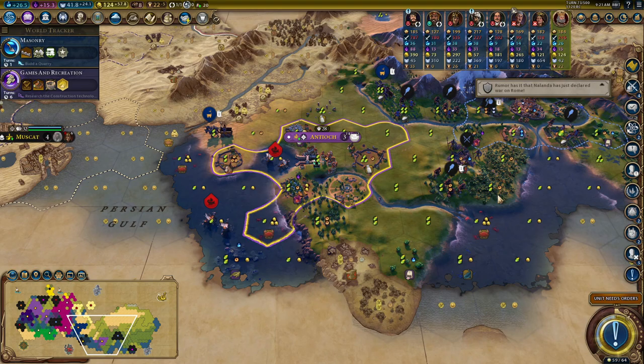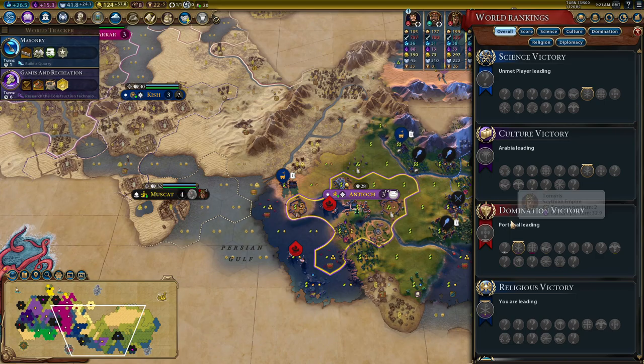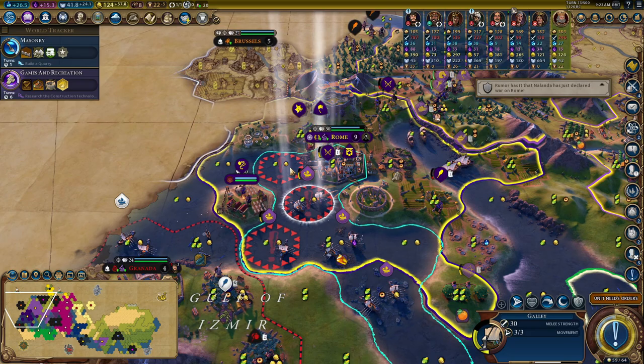I can get Nalanda on side — the improvement that gives you a free tech. That is awesome. What am I doing? I've had one city, 13-14 techs — I'm very much in the pack at the moment. Russia are doing terribly. Apparently Portugal are winning a domination victory — how so? One capital. Loads of people have got one capital. God, you see — it's an angry European war. This is European history in a nutshell. There's the Matterhorn — I knew there was a wonder somewhere. Yeah, lost the settler. That is really annoying.